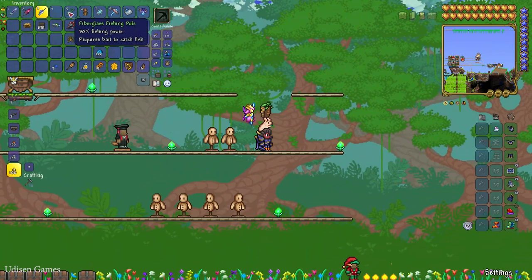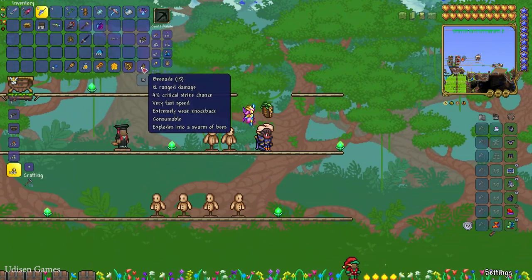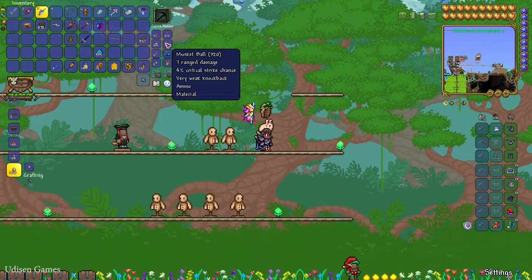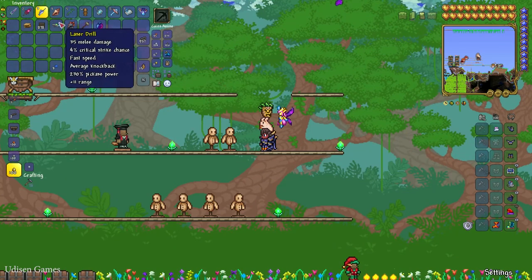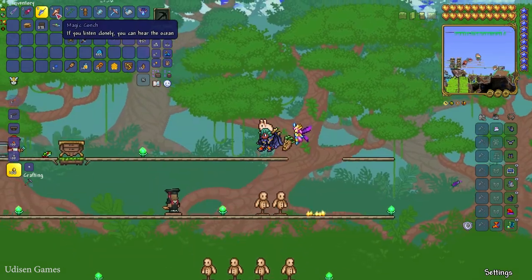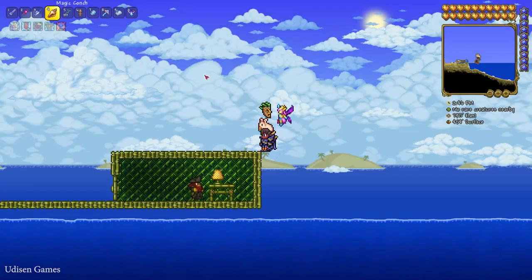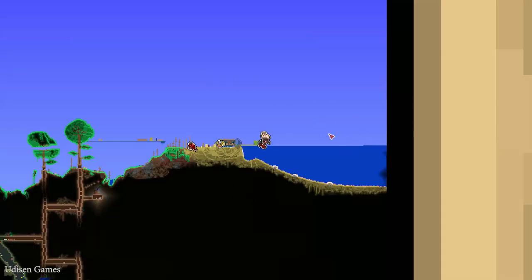How does the system work? You need a good fishing pole. I highly recommend finding the fiberglass fishing pole — use my previous video with the seed, of course. And after that, find the ocean, receive the bait, and find a magic conch. I also show you how you can obtain this item in a previous video. The magic conch helps you teleport to the ocean biome.